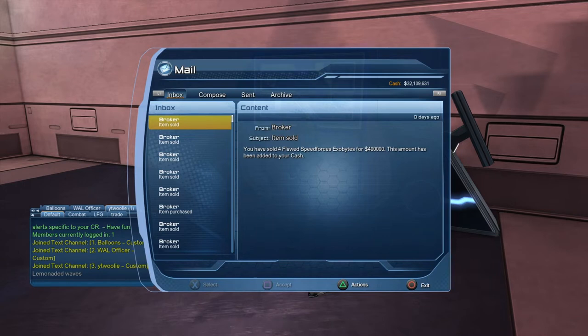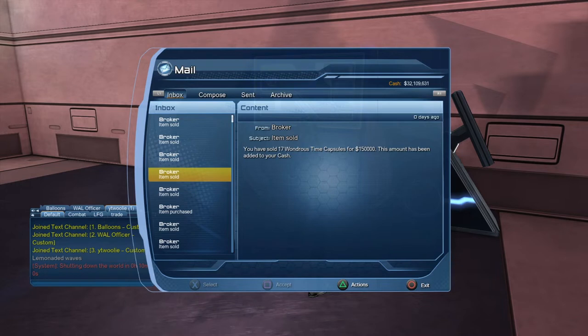You can see starting at the top — look how far down the sales log goes. All stuff I've sold. You can see these 4 Speed Force exobytes — sold them for 400,000. Mysterious bookshelf — base items, guys — 10 million for a bookshelf. Three Timeless Speed Force exobytes, 300,000. Time capsules are another big one, especially the current ones. I know you're getting flooded in your inventory with them all day long. Stop deleting them — put them into the broker. You can sell them 10,000 a piece, or 100,000 for a stack of 10.